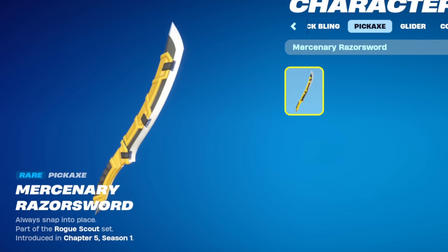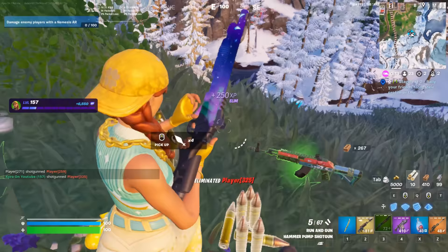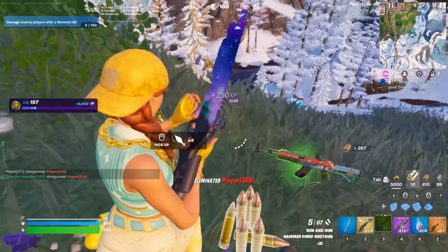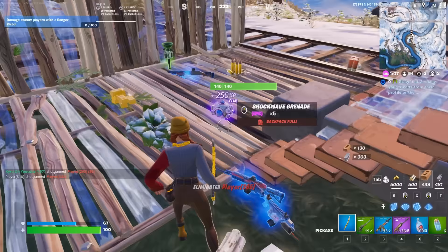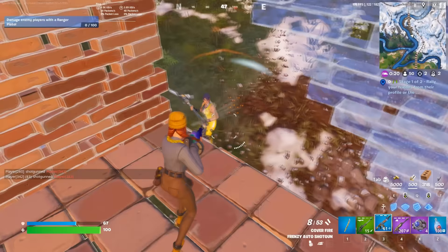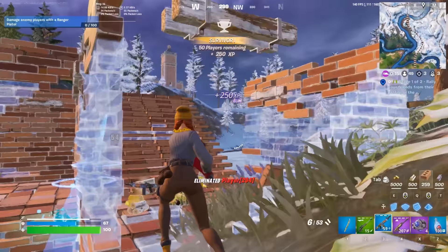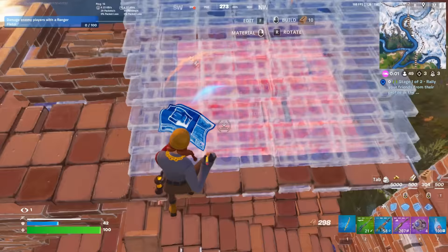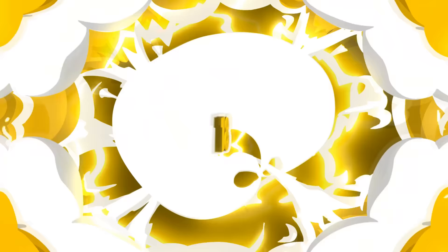Let's move on to something like the Mercenary Razor Sword — a lot cheaper, coming to the game in Chapter 5 Season 1. It is a single-handed pickaxe so again I feel like these don't become as popular as the default style, but this was one of the best ones we got in Chapter 5 Season 1 and that really helped it become popular. It has a really unique design — we don't really have too many pickaxes with a lot of yellow on them, so it is refreshing to get new design pickaxes with colours we haven't seen too much of. Since a lot of Chapter 5 Season 1 skins had a yellow theme, this just made it even better.